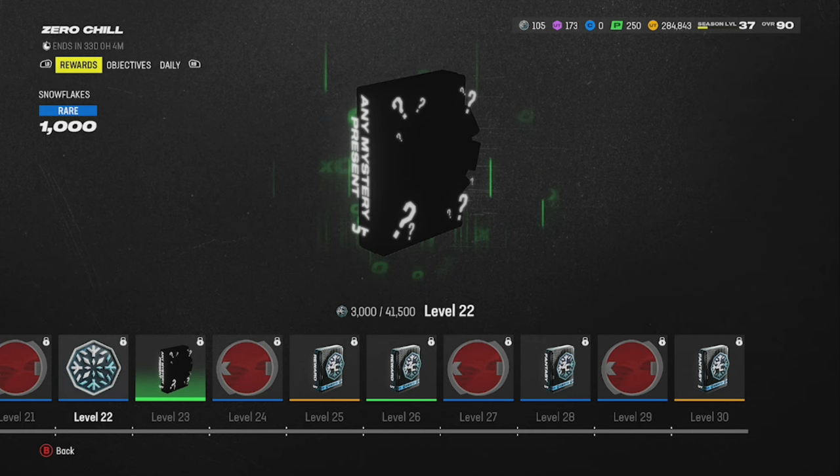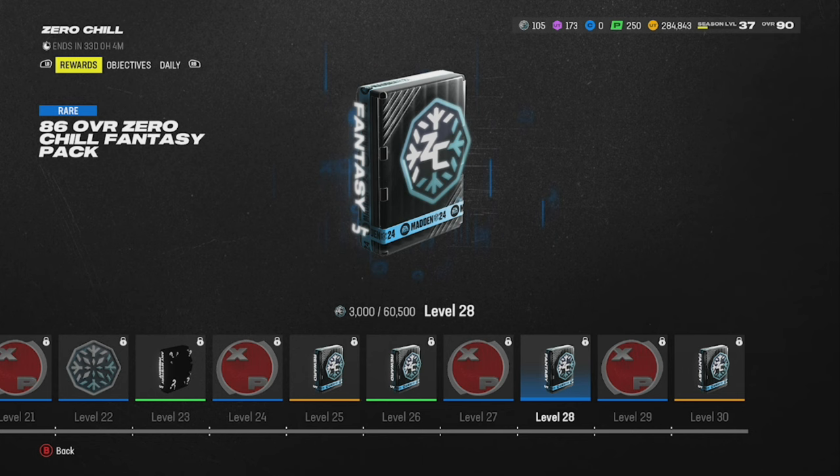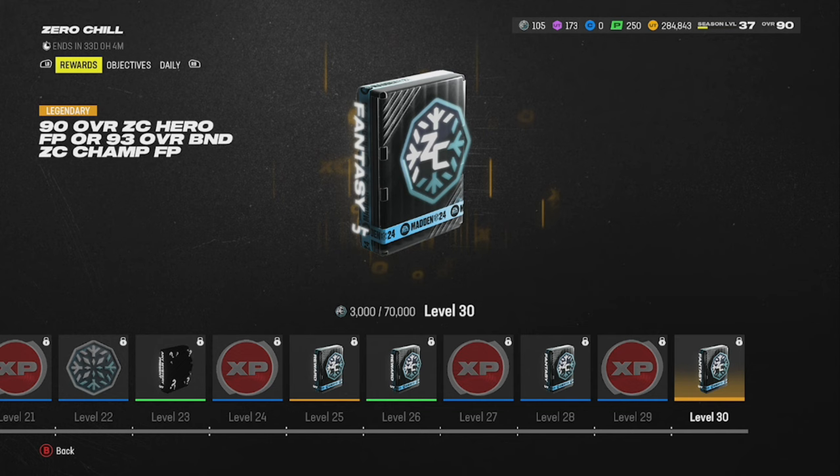There's more XP, more snowflakes, a mystery present, then a 91 overall BND — Baker Mayfield, trash — then XP, 86 overall Zero Chill Fantasy Pack, 25K XP, and a 90 overall Zero Hero Fantasy Pack. Or you can get the 93 overall BND Champion. So this is a completely free 93 overall BND Zero Chill Champion.